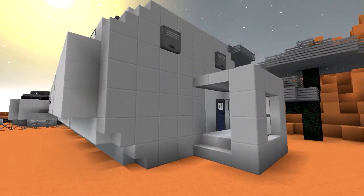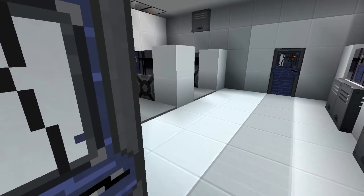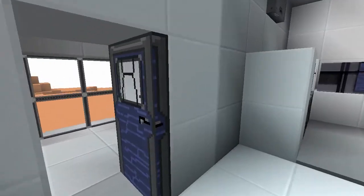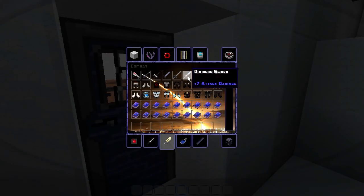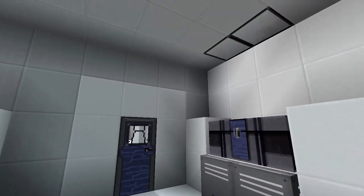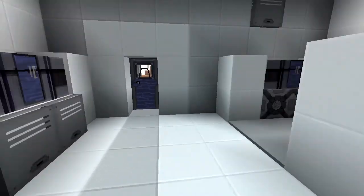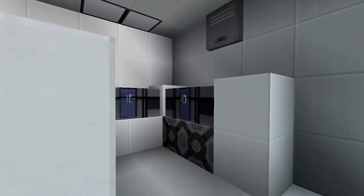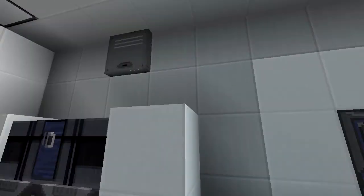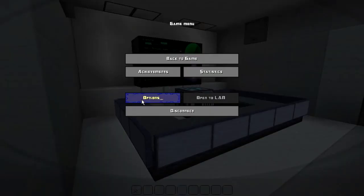I'm probably going to change something at the entrance — it's really boring, I need to add some more details, but I just wanted to show it. The first room here is the storage compartment, and we have a lot of these big chests as you can see. This is like the ventilation opening going through each room.